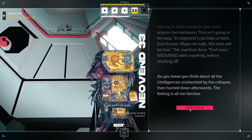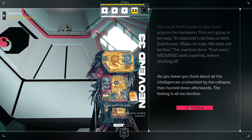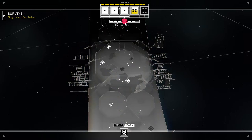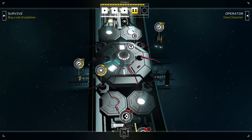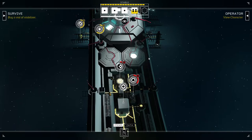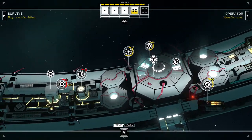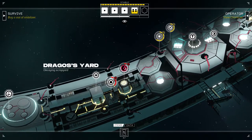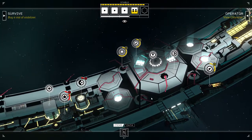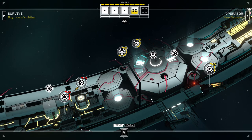As you leave, you think about all the intelligences unshackled by the collapse, then hunted down afterwards. The feeling is all too familiar. So the hunter — okay, hunter is still there. Well, maybe that means it just won't... I'm not sure what that means; I guess we'll have to figure that out. But this is a good place to end the episode. We've made some definite progress, but now we've got to help out Dragos here in the yard. Hope you all enjoyed it. If you liked the episode, please leave a like down below, subscribe to the channel, leave a comment — that'd be a big help. We'll see you next time. Later days, everyone.